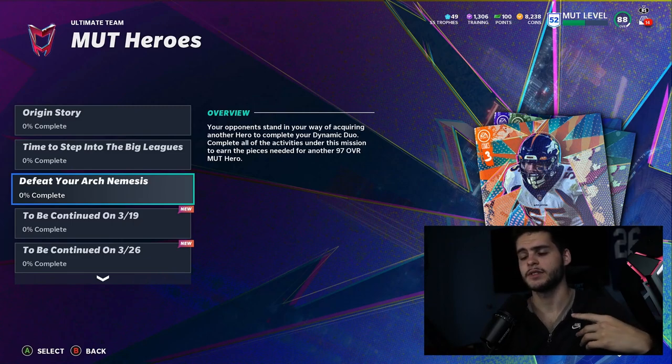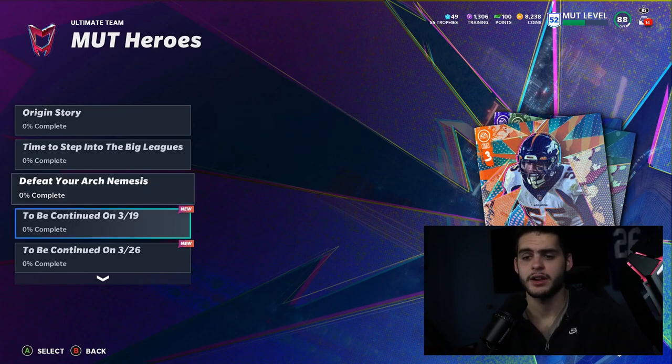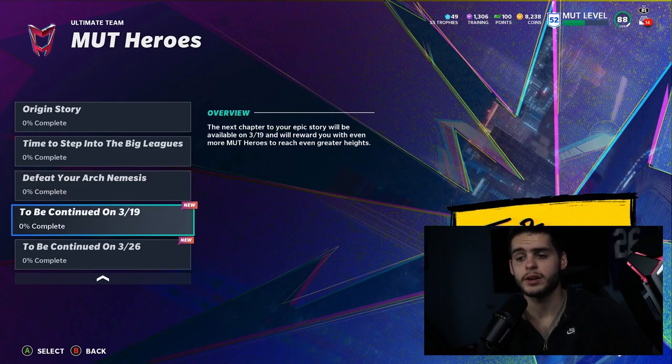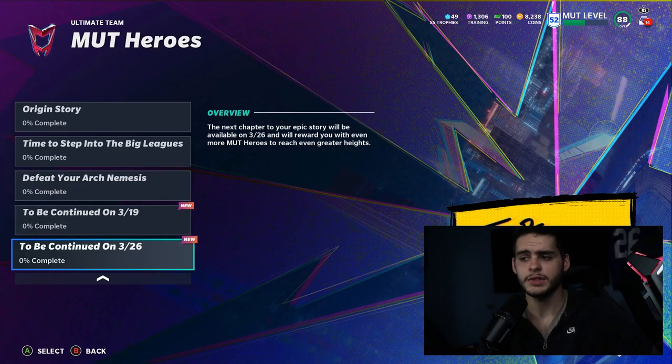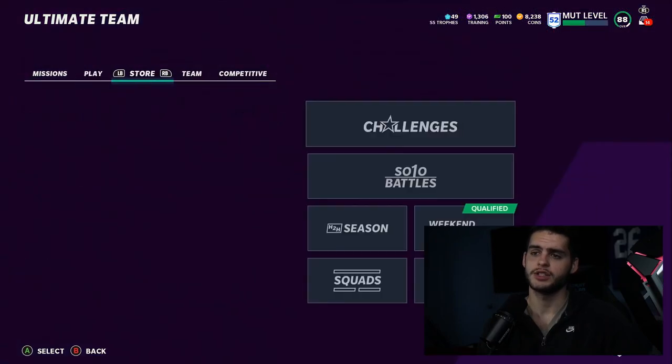Go play the solos, pick the most expensive MUT Hero card from the pack, and sell them — easy coins to make. Even if you don't need a MUT Hero card for your team or you have a theme team, just get the most expensive player and sell them. There will be another one on March 19th and another on March 26th, so stay tuned to take advantage when those drop.